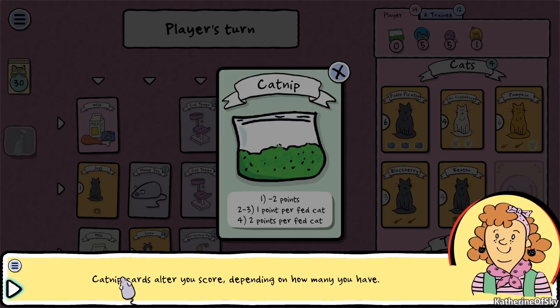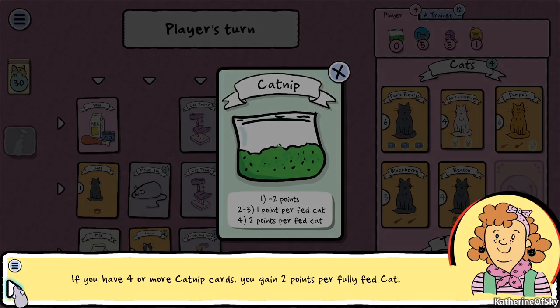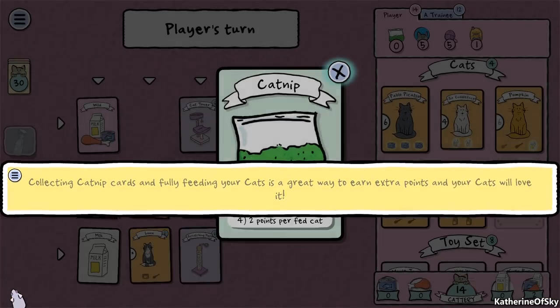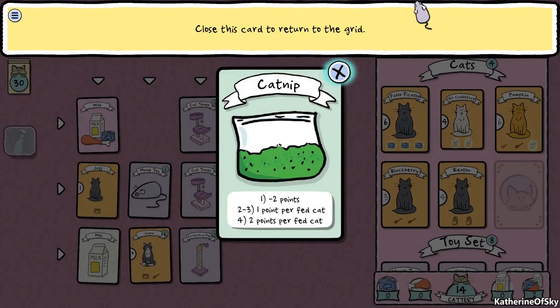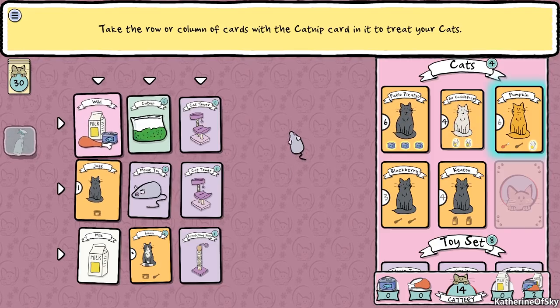Catnip cards alter your score depending on how many you have. If you have only one in your inventory you lose two points. If you have two or three catnip cards you gain one point per fully fed cat. If you have four or more catnip cards you gain two points per fully fed cat. Collecting catnip cards and fully feeding your cats is a great way to earn extra points.